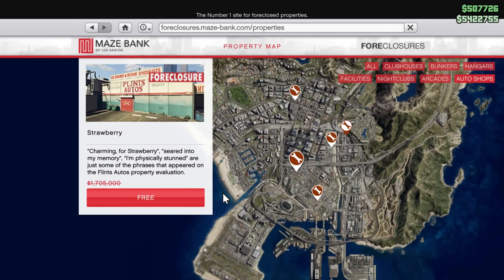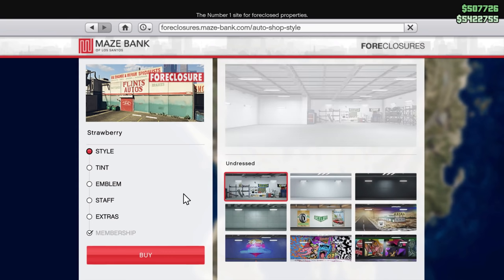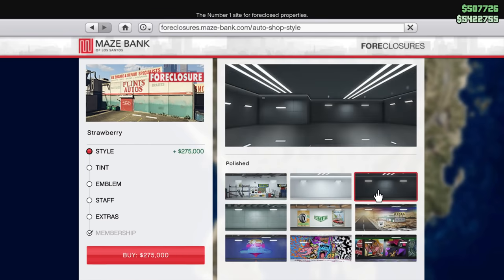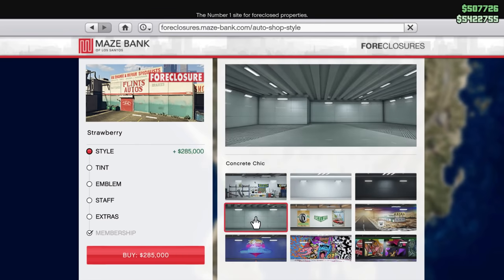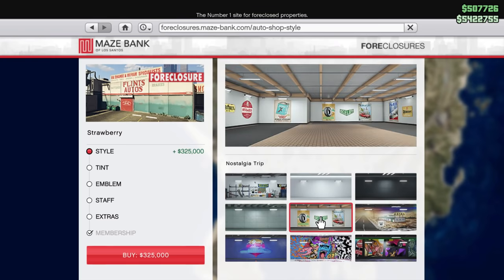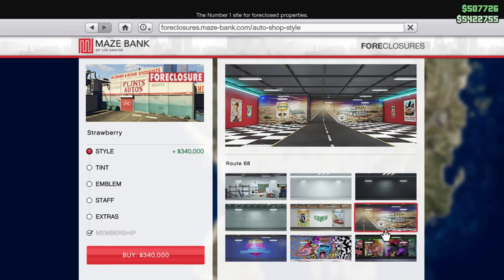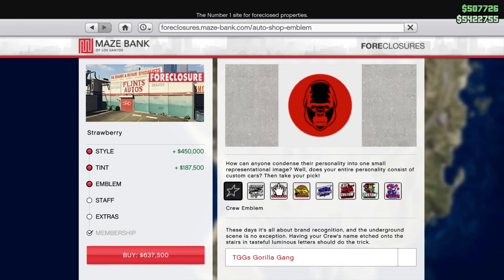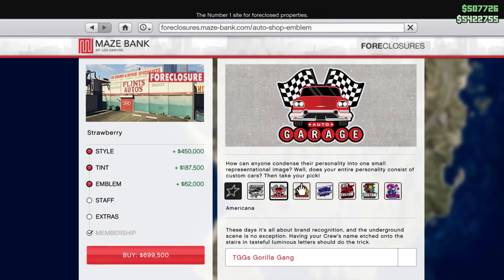Once you buy your auto shop, head inside. You're going to have to watch a cutscene and do a quick setup mission. Once that's out of the way, let's talk upgrades. For your first three options, you've got Style, Tint, and Emblem — all of these are completely cosmetic. It really just depends how much money you've got to spare. If looks aren't important to you, don't waste your money here.